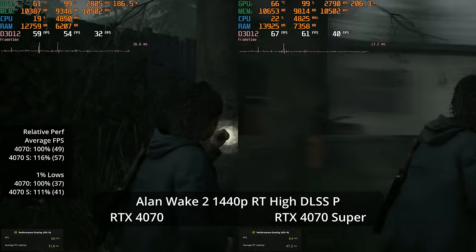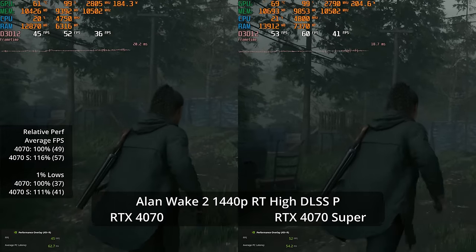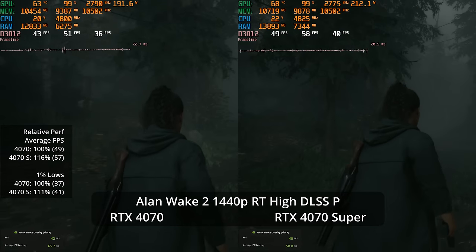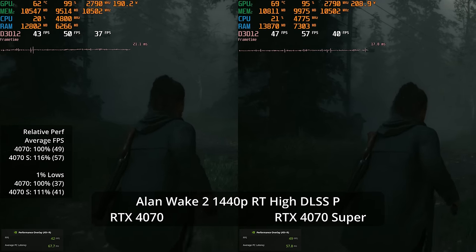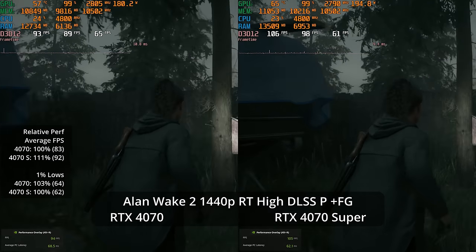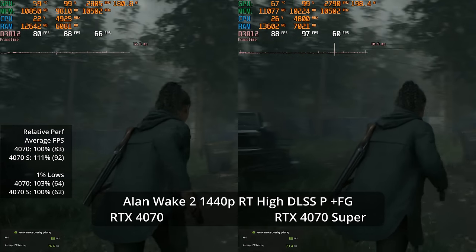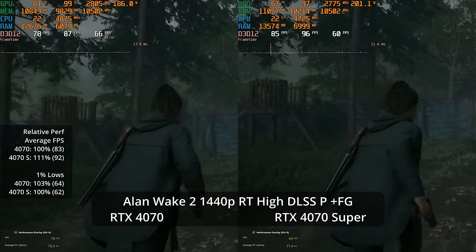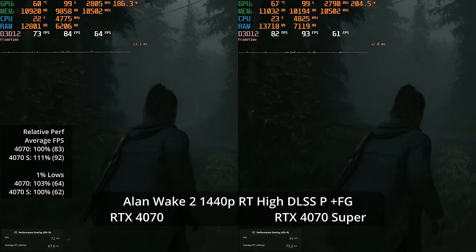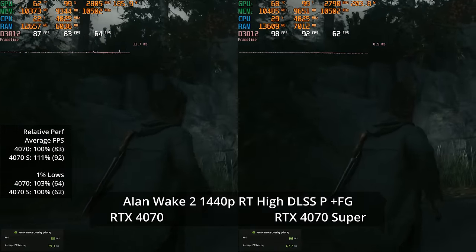DLSS Performance mode at 1440p means a 720p internal render — you lose a lot of detail and stability in fine details like tree branches and grass. We get 57 fps on the 4070 Super versus 49 on the 4070, a 16% difference. With frame generation on top, smoothness reaches 92 fps, though not responsiveness — 11% lead for the Super. 1% lows are about tied, possibly showing CPU-related issues.